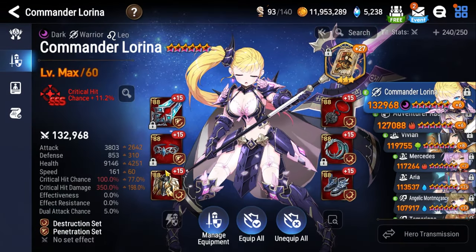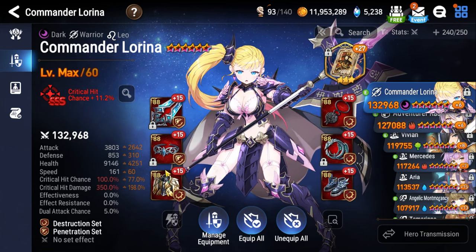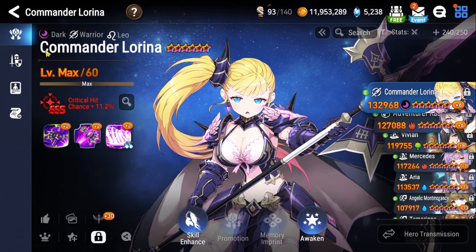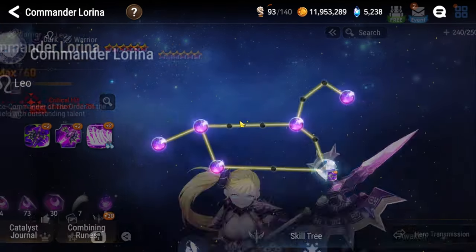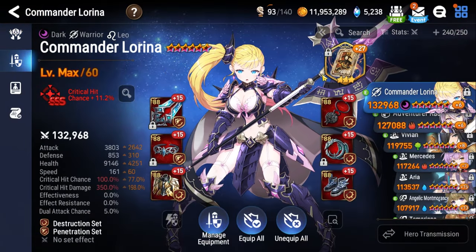For our primary damage dealer, I decided to go with Commander Lorena, because she's one of the best single-target DPS in the entire game. Feel free to use whatever your strongest DPS is, aside from blue DPS, because Leo is green and you'll have mischance. They should be level 60, six-star Awoken, with skills and skill tree as high as possible. For the artifact, Daydream Joker for the bonus damage — best PvE damage artifact in the game unless the boss mechanics say otherwise.